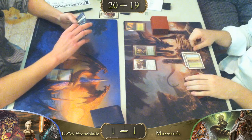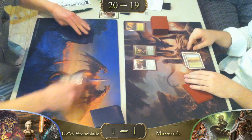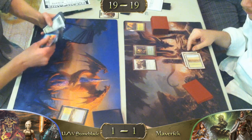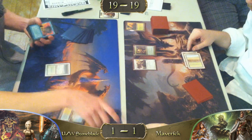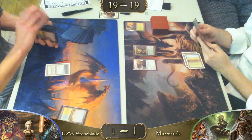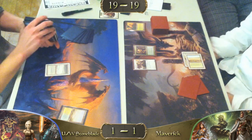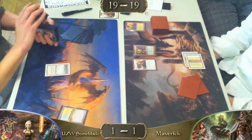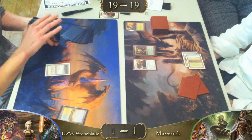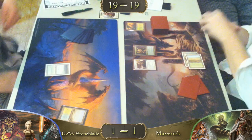Gaddock Teeg is very good here. No Jace. I would definitely brainstorm to try to find a Force of Will, because with Mother of Runes protecting it, every Force of Will, Jace, and Elspeth after this point is dead — he cannot cast it. Gaddock Teeg is just a real killer for this deck. It would just be an absolute horror story.